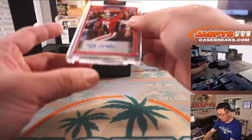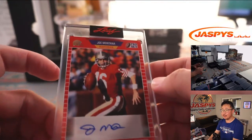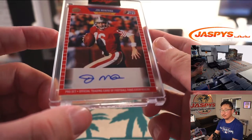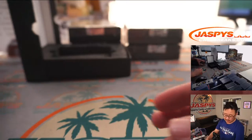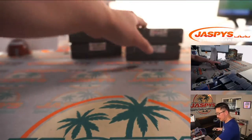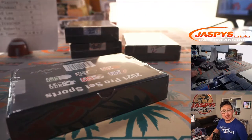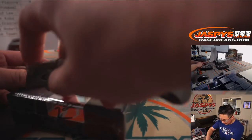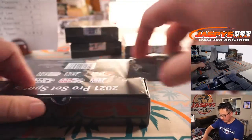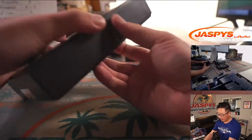And we've got Joe Montana — Nick Koba with J. Nice start. We have another half case break up from a fresh case, ladies and gentlemen. This has got to be a pretty friendly price point for the kind of things you're getting out of here, so check it out at jazpiescasebreaks.com. The next half of the case is from a fresh case.